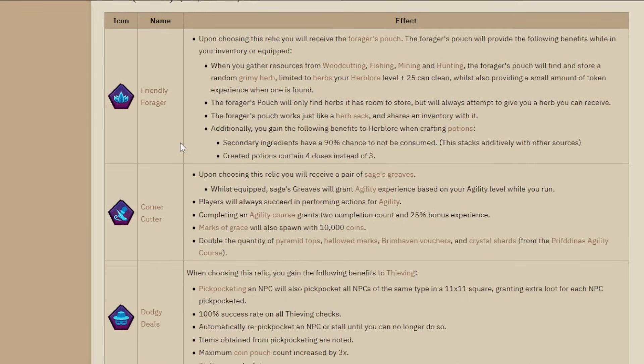What's tier 2? There are real arguments for picking a second relic from tier 2. Friendly Forager picks up random herbs for you every 9 game ticks - over 650 herbs per hour. You can force which herbs you pick up by filling your pouch with everything except the herb you want, and it'll only pick up that one. When your sack is full, you click to get all herbs out noted into your inventory. The second benefit is secondary ingredients have a 90% chance to not be consumed, and you get an extra dose from each potion.